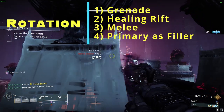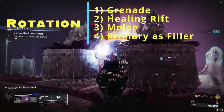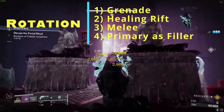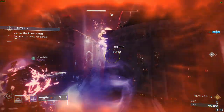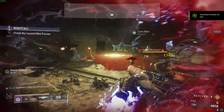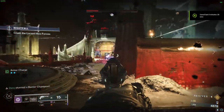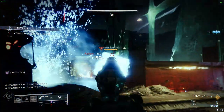In the brief pauses between grenade throws, brandish your primary void weapon to ruthlessly overpower your foes. Each kill you score will generate orbs of power, ensuring a relentless onslaught of abilities. Devour will keep you in perfect health and your grenade energy at maximum. As an awe-inspiring super, Nova Bomb is a powerhouse — release your abilities freely and uphold the relentless cycle.